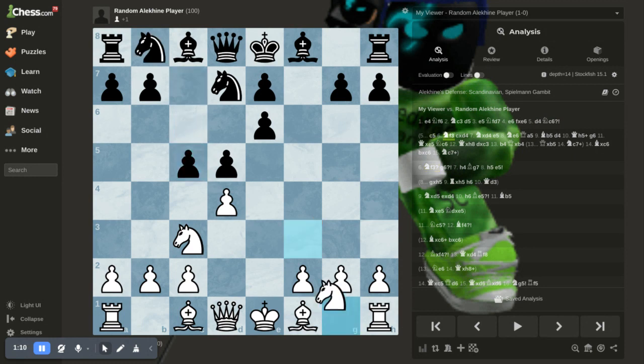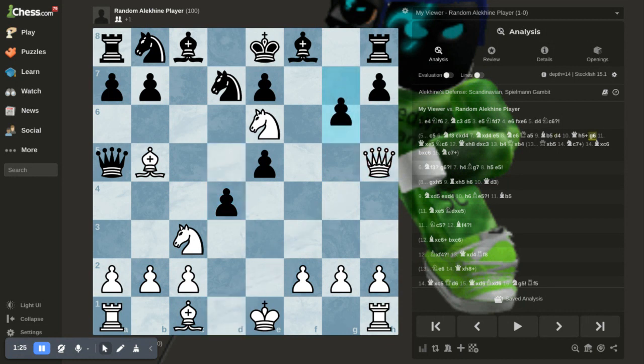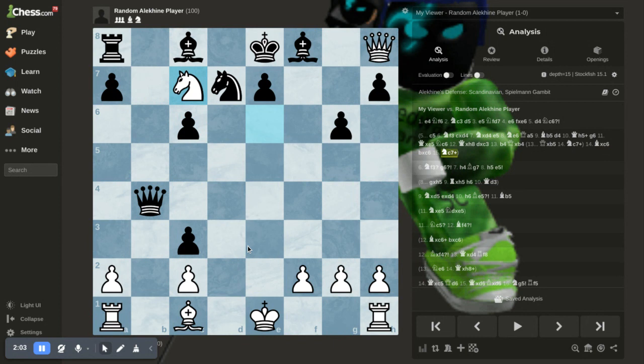By the way, if they did play c5, there's an interesting line where it goes knight f3, takes, takes, and after the queen moves here, you attack — he attacks your knight, you check, after they block, you take here. This knight cannot take because it is pinned. He tries to attack your knight again, you move the queen to take the rook. After the pawn takes b4 — brilliant move — because this queen takes the bishop, knight to c7 check, forking the king, the rook, and the queen. This is unstoppable, because you're still going to fork the king and the rook, and this is just winning.